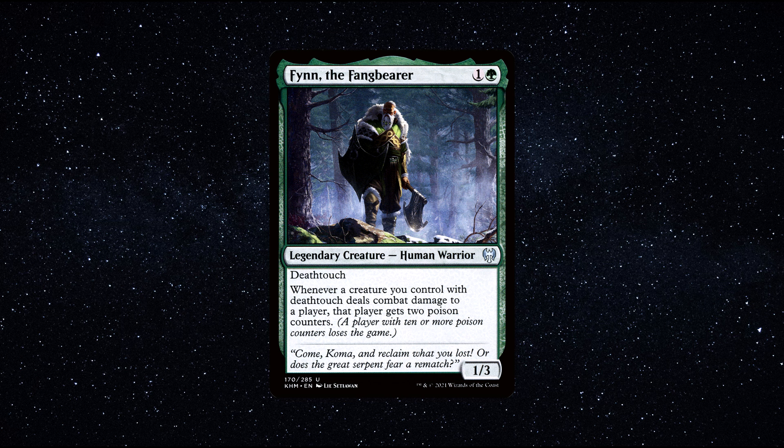I'm a big fan of this commander — I find it to be highly enjoyable and very powerful. Finn allows us to build a Deathtouch tribal deck, which is incredibly effective. If that doesn't sound fun to you, I don't know what really does. Plus, this is a rather unique niche as a tribal deck — you don't often see Deathtouch tribal. We also get to rack up poison counters whenever we deal combat damage with a creature with Deathtouch, which is rather menacing and can be difficult for opponents to deal with.